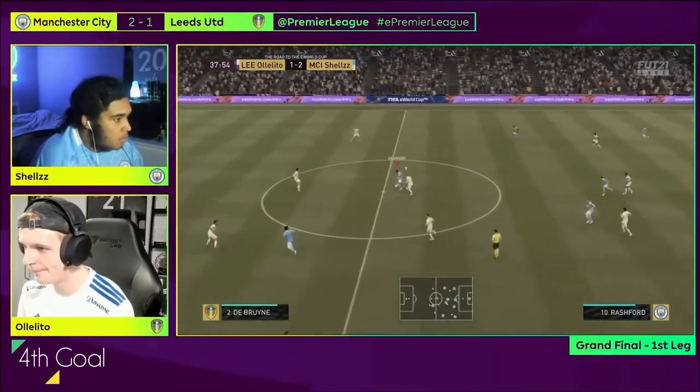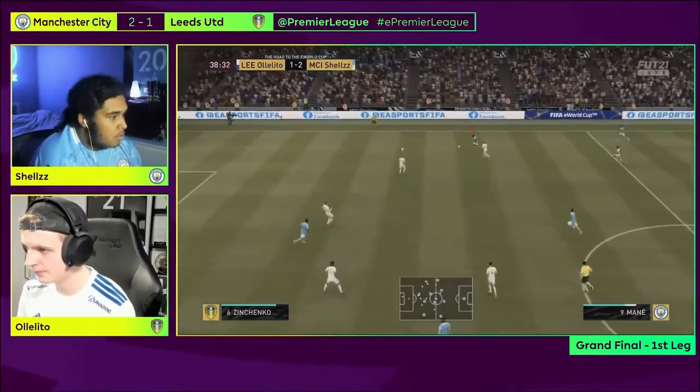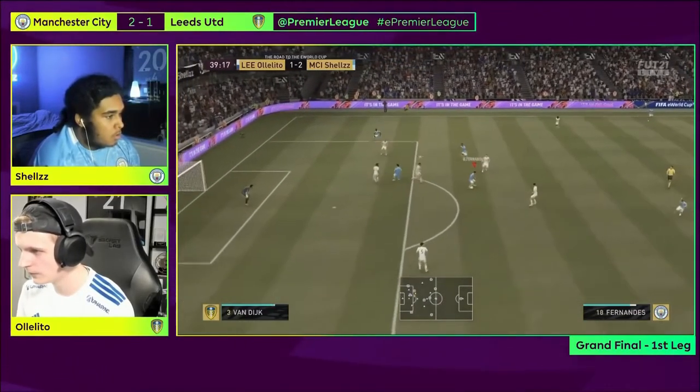Fourth goal. This goal came through after a patient build-up by Shells. Ololito was cutting passing lanes and jockeying in position while not pressing Shells enough. This gave Shells enough time to overload his final third.